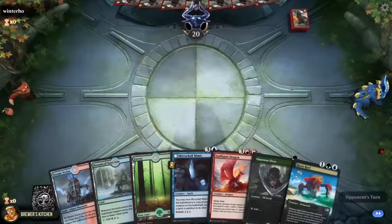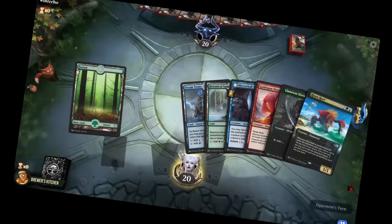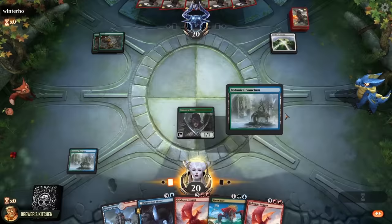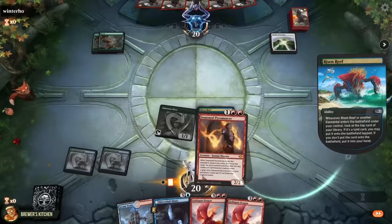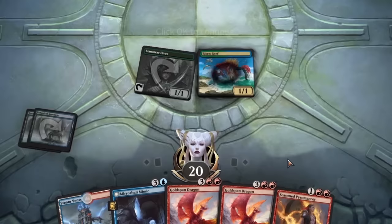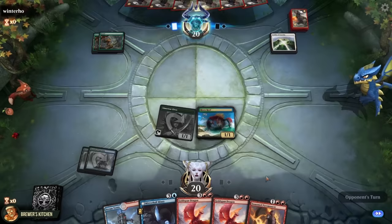Starting off with a mulligan — that's a bit too slow for us. Turn 2 Risen Reef, don't mind if I do. I'm greedy — let's bottom a land here; we'll surely draw another one, right? Opponent starts off with a Leyline of Sanctity and a forest. We play Sanctum and a Llanowar Elf, pass the turn. Opponent plays another forest and passes back. There's another Sanctum — play it, play Risen Reef, get a Seasoned Pyromancer. Two-shock that Steam Vents to maybe get double red next turn, but if everything goes well, we're just gonna copy our Risen Reef anyways.